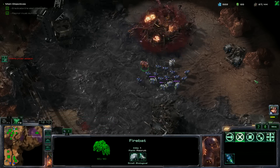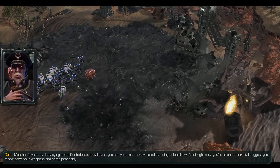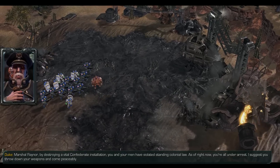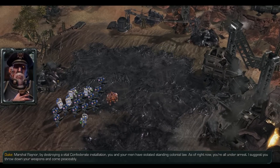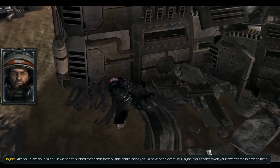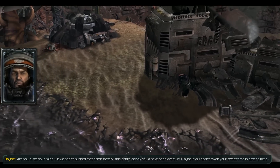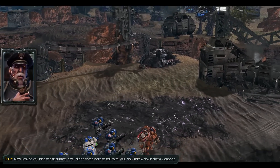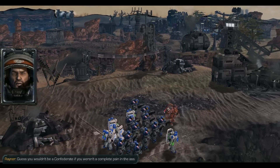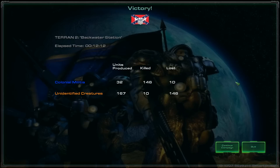Receiving incoming transmission. Marshal Raynor, by destroying the vital Confederate installation, you and your men have violated standing colonial law. As of right now, you're all under arrest. I suggest you throw down your weapons and come peaceably. Are you out of your mind? If we hadn't burned that damn factory, this entire colony could have been overrun — maybe if you hadn't taken your sweet time getting here. I didn't come here to talk with you. Now throw down them weapons. Guess you wouldn't be a Confederate if you weren't a complete pain in the ass. And we're arrested — cool! Alright, that's gonna wrap up this mission. The next one I think is the generic Defend for 30 Minutes mission, which is in every single Blizzard campaign that's ever existed.